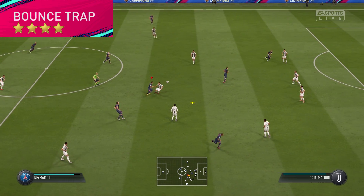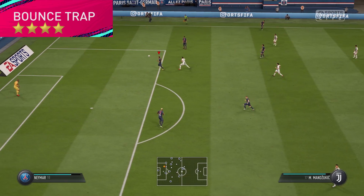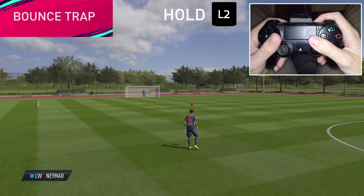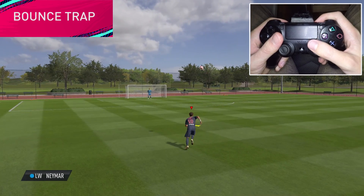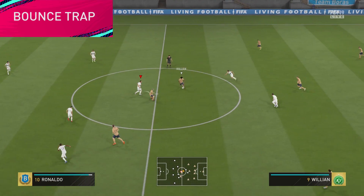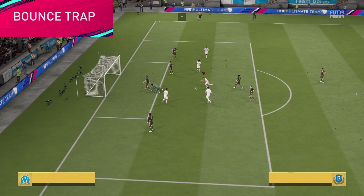Next up we have the very fancy Bounce Trap — and yes, this name might be inspired by Fortnite. This requires 4-star skill moves and the Flare trait. To do this skill, you have to hold L2, or LT on Xbox, while you flick the right stick in the direction you are running. To make a bigger bounce, you just have to hold the right stick forward instead of flicking it. This skill move is a true party trick, but it's hard to find the perfect moment. The ball has to bounce and the opponent has to rush you. But when you succeed, there is only one way out for the opponent.